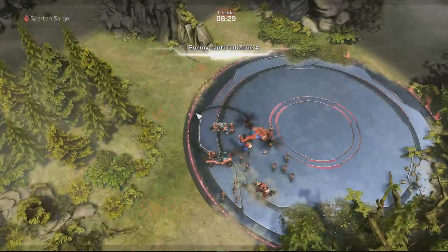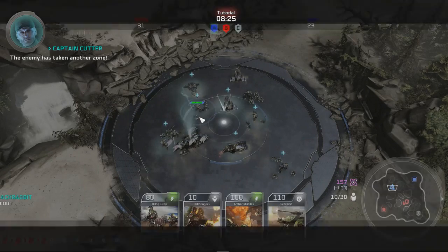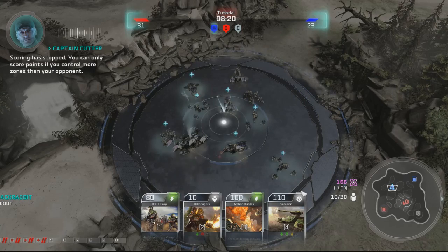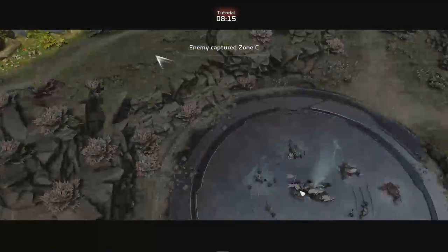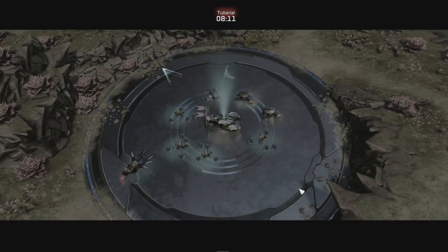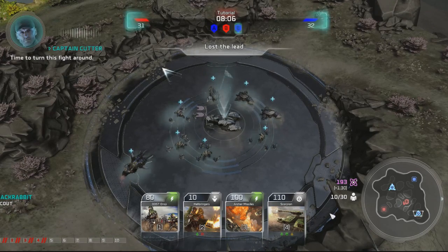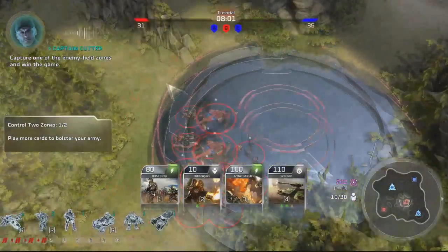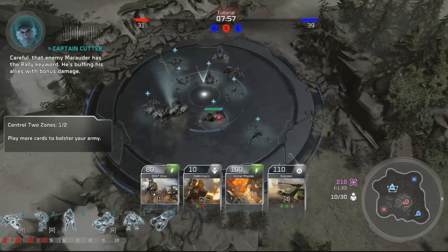Zone A lost — the enemy has taken another zone. Scoring has stopped; you can only score points if you control more zones than your opponent. Zone C lost — they've taken the last zone. Now the enemy is scoring. Time to turn this fight around — capture one of the enemy-held zones and win the game. Play any cards you need — good luck!